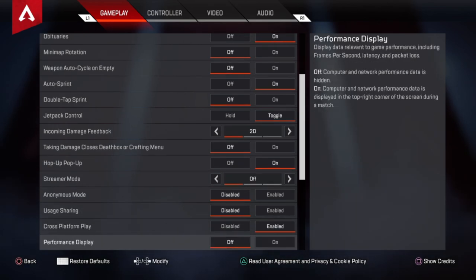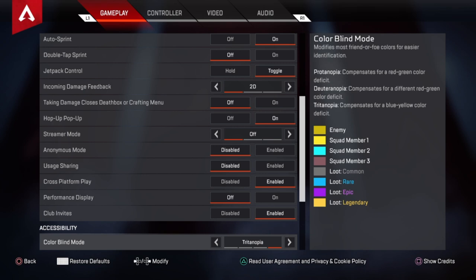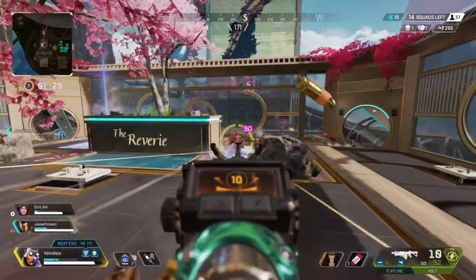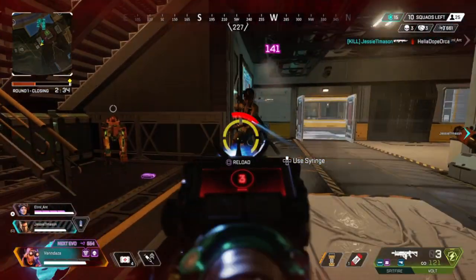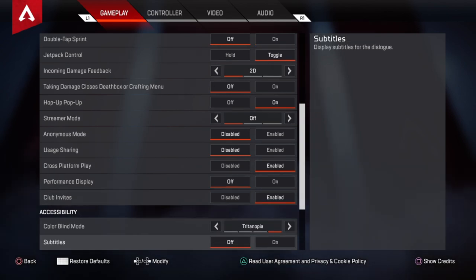Colorblind mode is very important. I have it on tritanopia because I just like how it looks — as you can see from this gameplay I'm gonna show you real quick. Yeah, that's how I like my colorblind, but you could adjust this to whatever you want.